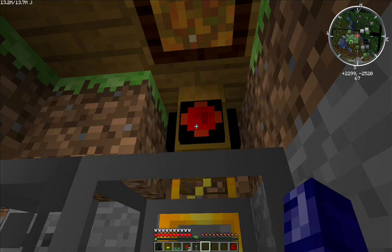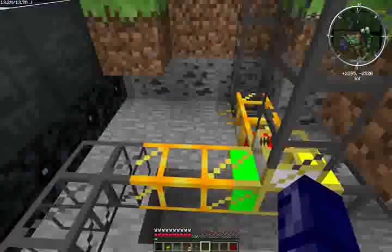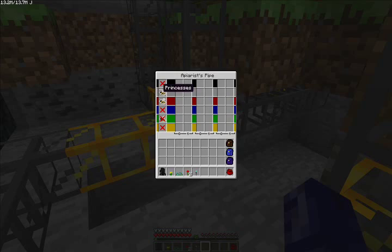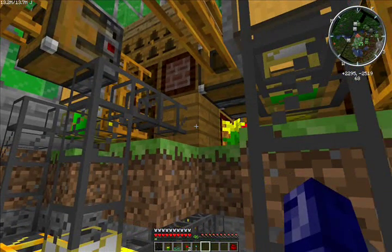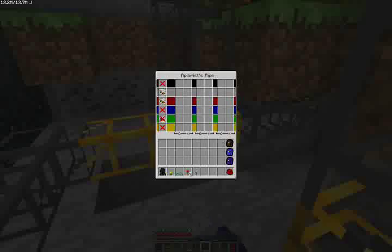And an energy pulse — so it pulses, pulls the bees down, they hit the golden pipe which shoots them faster than the first apiarist pipe they hit. I have princesses in gray, which go up and straight back into the alveary. It has to be that alveary block.